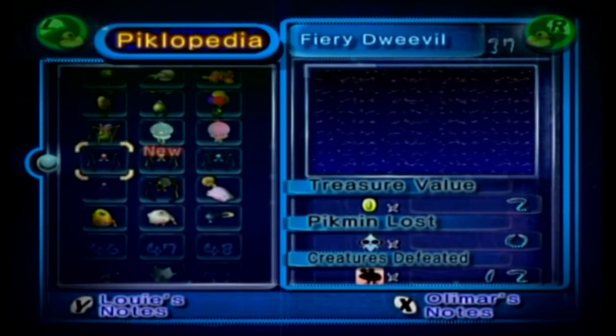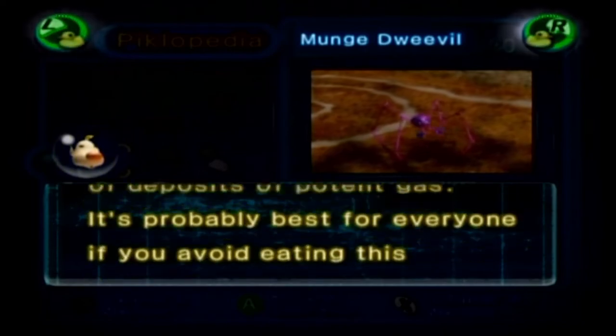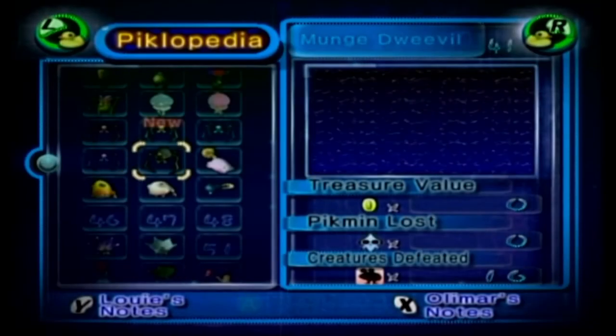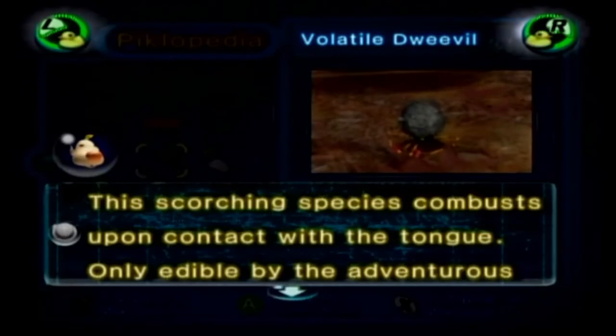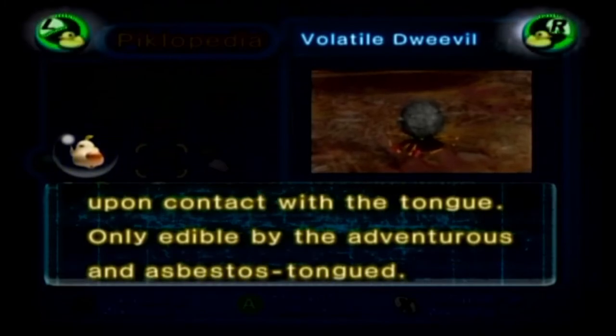Munch Dweevil: 'Exposure to even extreme heat doesn't seem to rid this creature of deposits of potent gas. It's probably best for everyone if you avoid eating this hazardous fare.' Volatile Dweevil: 'This scorching species combusts upon contact with the tongue. Only edible by the adventurous and asbestos-tongued.'